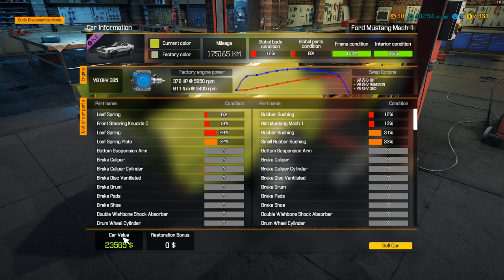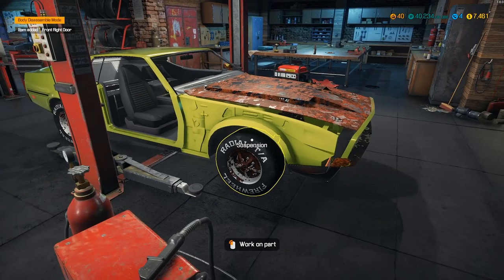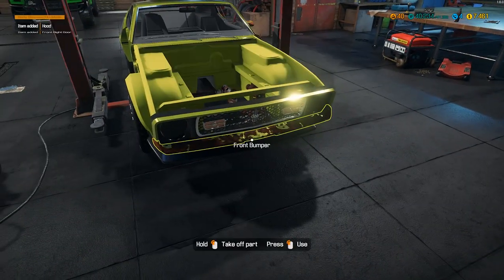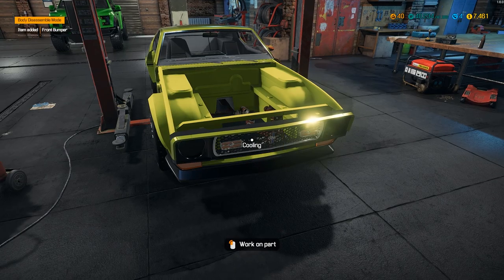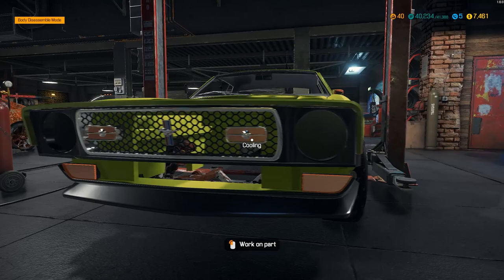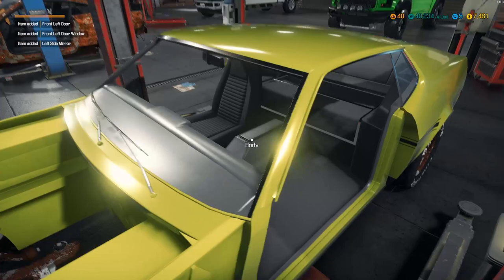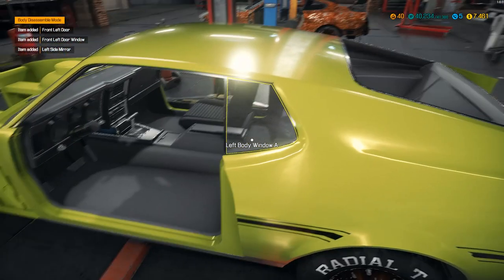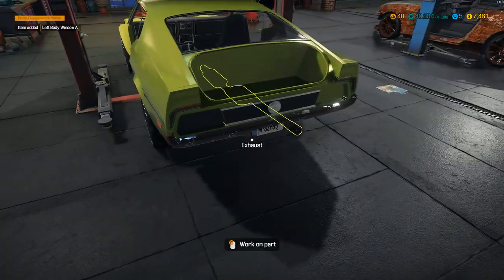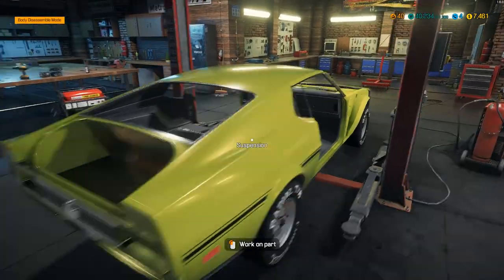Look at that, we've raised the value of the car by quite a bit so far. Now let's take off all the paneling — get rid of the hood, front bumper, grill. Can you take the grill off? Maybe there are no changeable grills. There's no windshield up there, no body window. This thing is missing quite a bit!